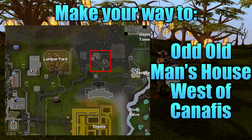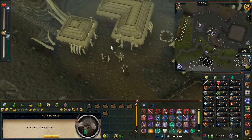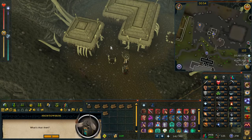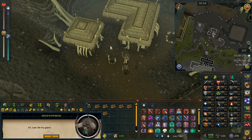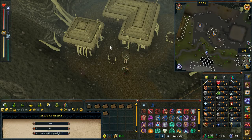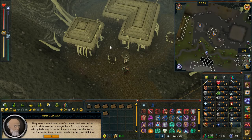Once you're ready, make your way to the Odd Old Man's house, which is to the west of Canafis or to the north east of Varrock. Once you arrive at the quest start location, go ahead and speak with Odd Old Man. Select option number 1, yes, and that'll be the quest now started.